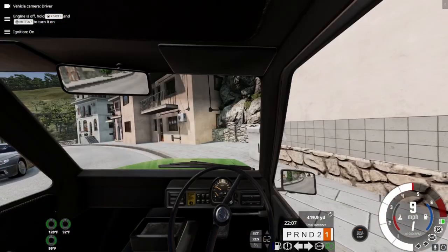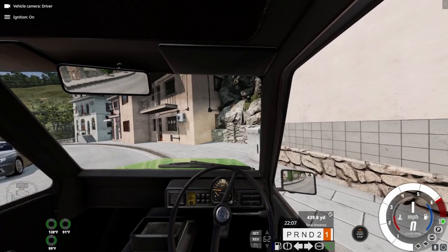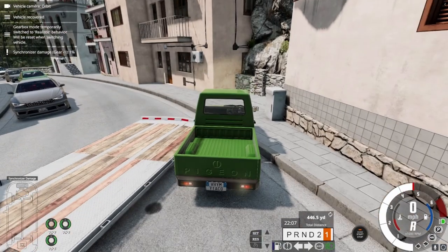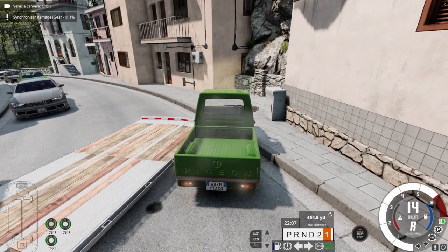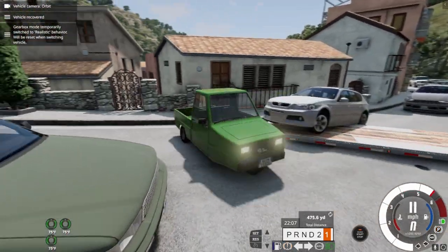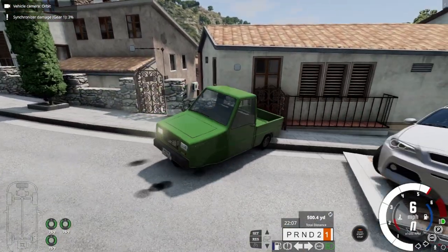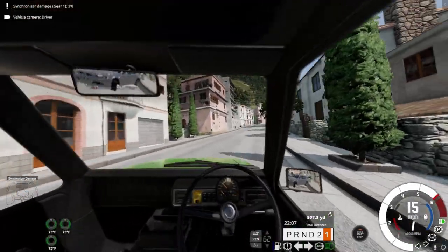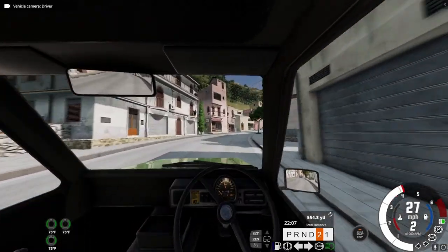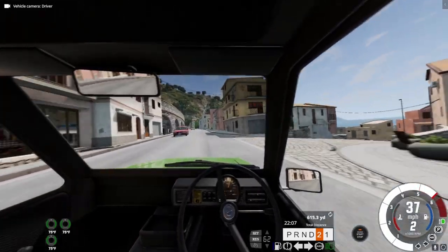700 pound-foot of torque, can tow like 35,000 pounds. They can haul like 3,500 pounds in the bed, so they're a small little truck — small truck things. All right, get out of my way, you green car. I know I'm green too. We'll drive this Pigeon around — such a nice vehicle to drive.